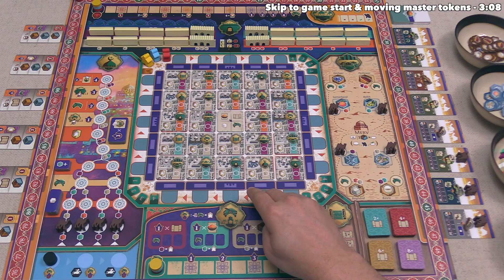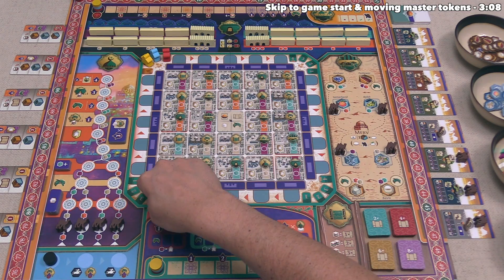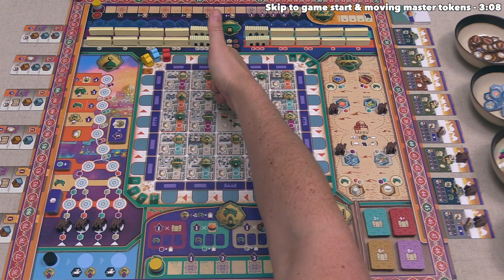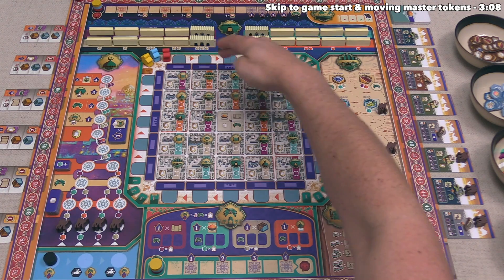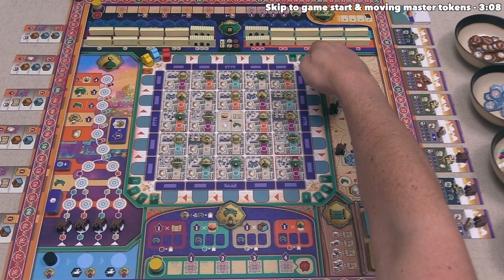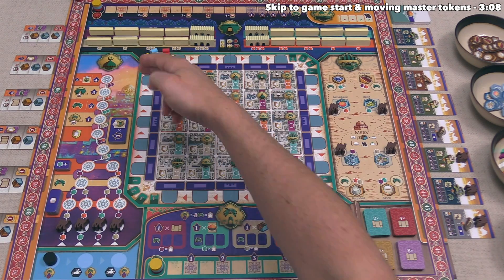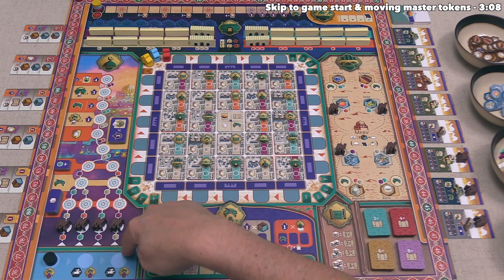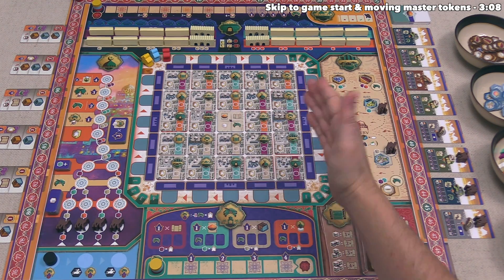Mechanically, players are moving their master meeples around the outside of the city. When you move, you'll go to an open spot in the next section in front of you, and once every player has done an action, you will move all of them into the corner and do the same thing going down the next side. Once we complete four rounds, that will finish a year, and there are three years in the game. That means each player only takes 12 turns total.